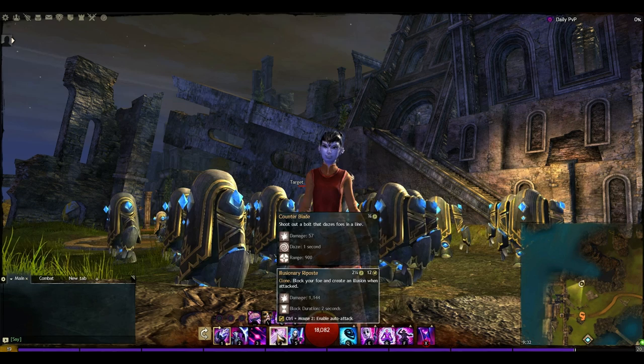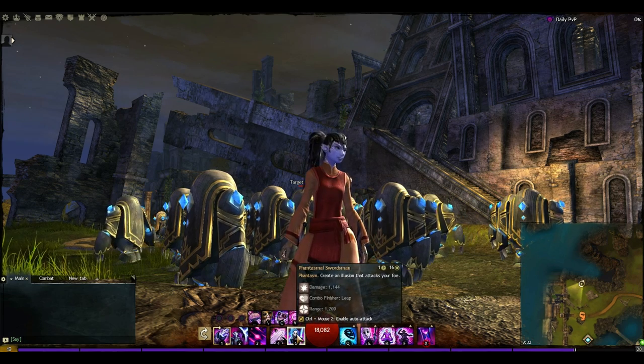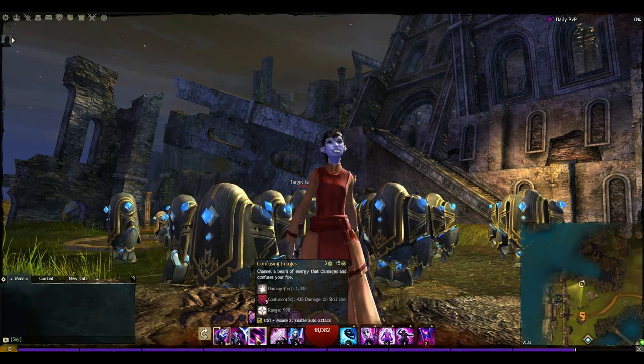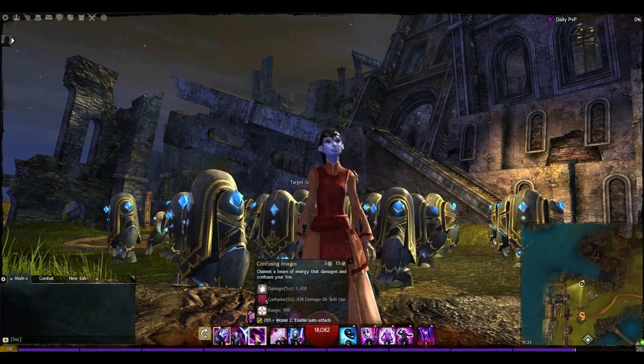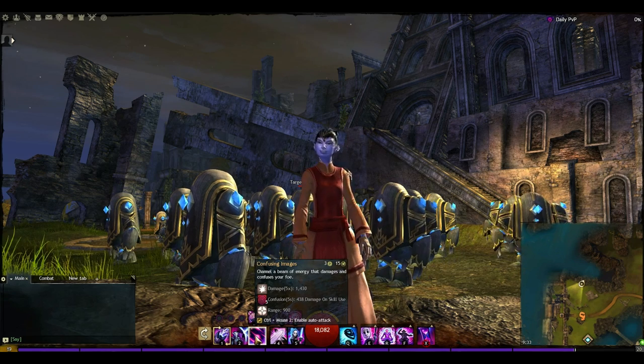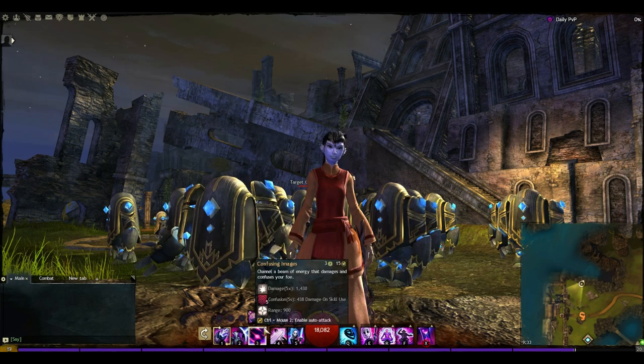Those blocks are also going to summon up a clone when they trigger. You've got a phantasm on the number five and Confusing Images on number three as well. Not particularly important — I'm not a big fan of confusion as many people will know. But this build is actually going to give you a little bit of use for it, because you are going to be soaking up quite a bit of damage, so it gives you a little more use out of it.